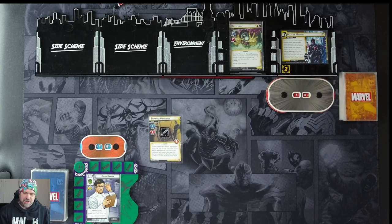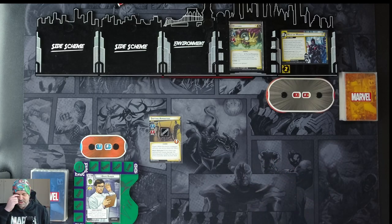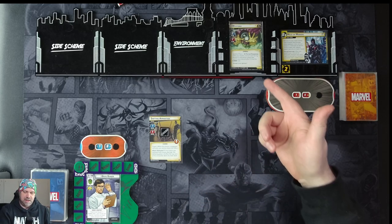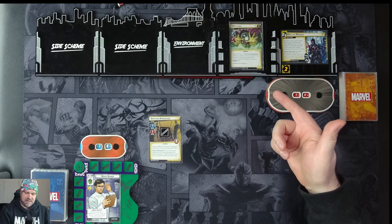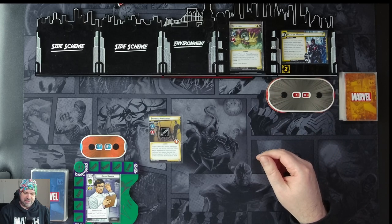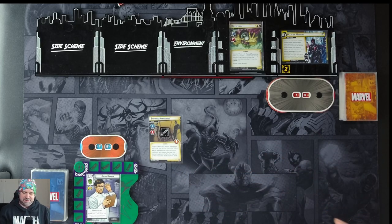We have a forced field here: when you would draw or discard an encounter card from your deck, deal it to yourself as a face-down encounter card and draw one card instead — we'll deal with that when it happens. Mysterio himself has a scheme of two, attack of one, and a forced response called Seeds of Fear — after resolving a boost card during Mysterio's activation, place the card in your discard pile if it has the illusion trait. He comes in with 15 hit points.